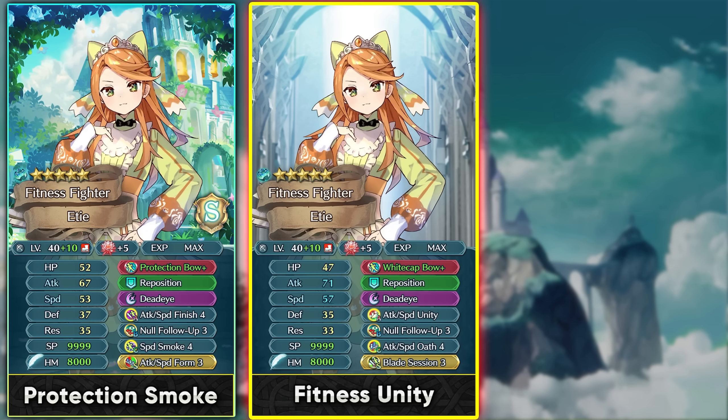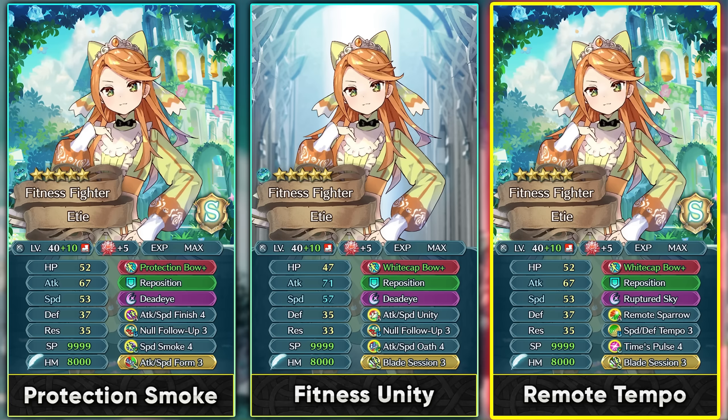You can also run White Cap Bow Plus with Attack Speed Unity and an Oath 4 skill. Oath 4 enables teleportation and Unity protects against debuffs to her most important stats, attack and speed. Finally, Remote Sparrow gives her damage reduction in the player phase. Run the Tempo skill so she can always trigger Ruptured Sky on her brave hit — even on counterattack she can trigger Ruptured Sky twice in a single combat round. Ruptured Sky with Time Pulse 4 also works with Tempo.